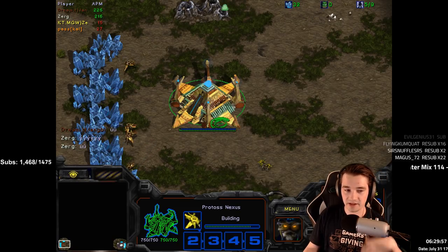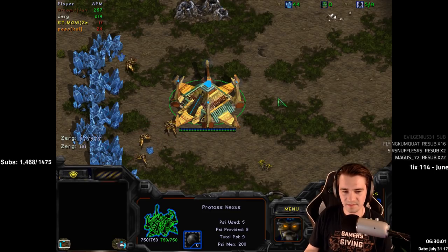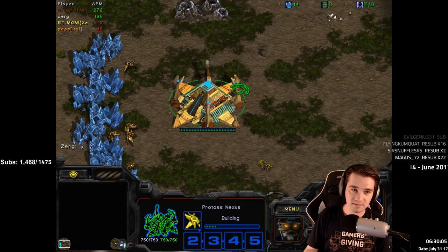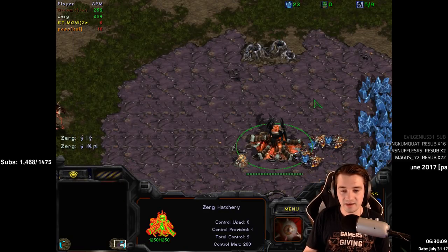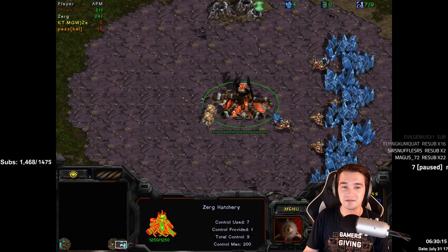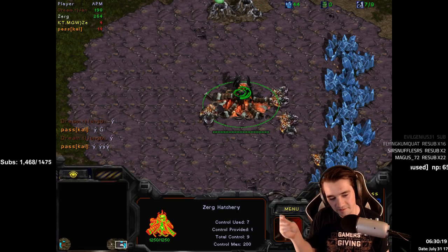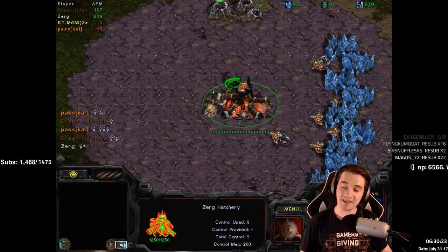I don't think they've added a way yet to pick your color, but sometimes the colors are less than vivid. It is Jangby, and in the bottom right, apparently this is Killer — that's his name, Killer. We're on Fighting Spirit, the most standard four-player map, and it's 2017.